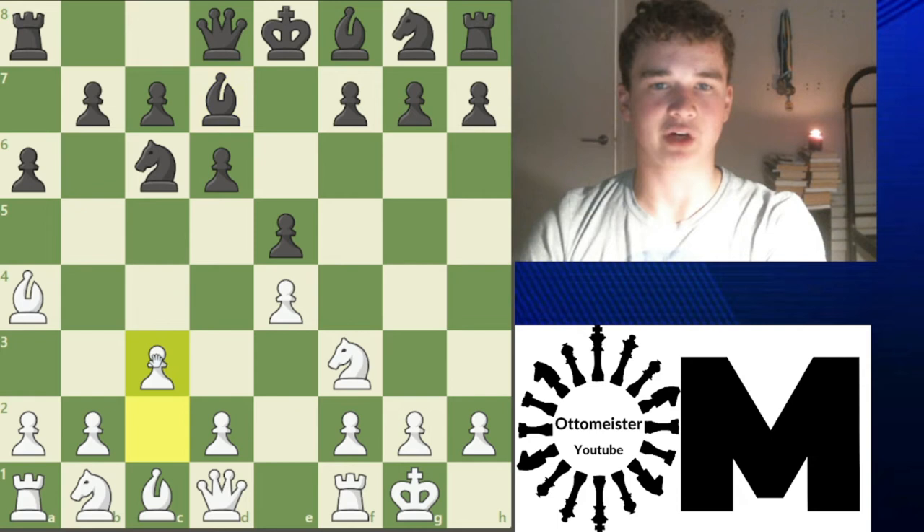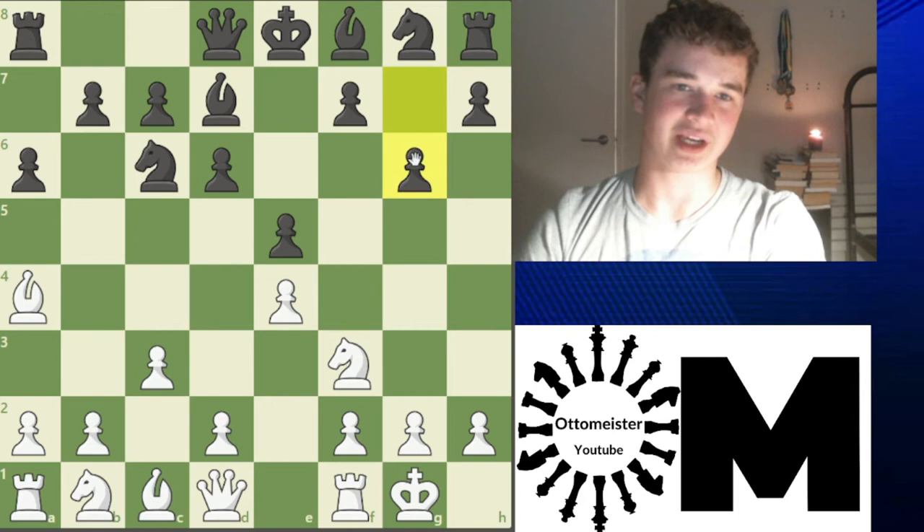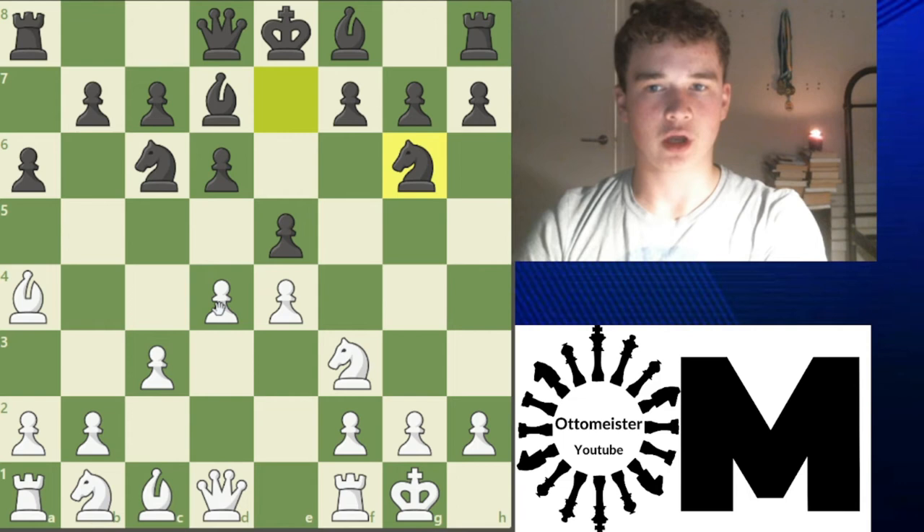Black can either go Knight G to E7, with the idea to go Knight G6, or black can play G6 and go Bishop G7. There's really only two options. Let's look at Knight G6 really quickly. After D4 is played, Knight G6 — a very nice, interesting idea. D5.